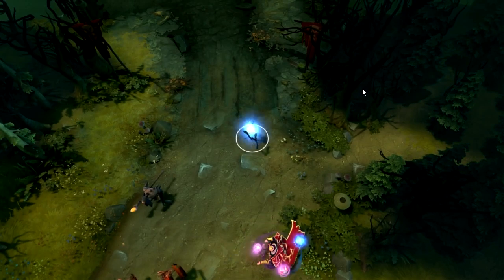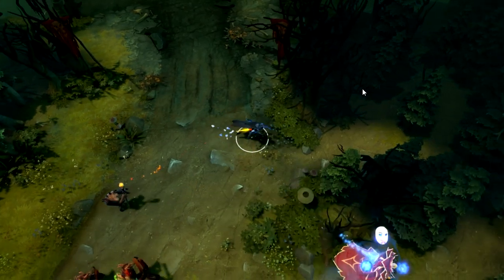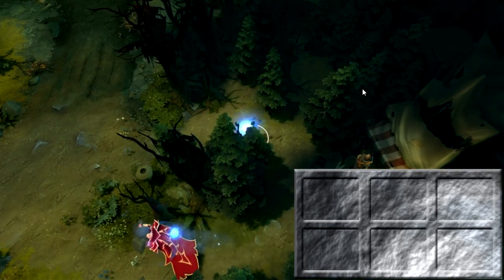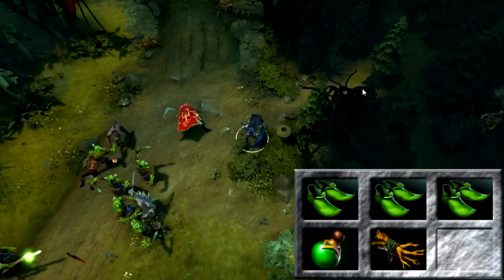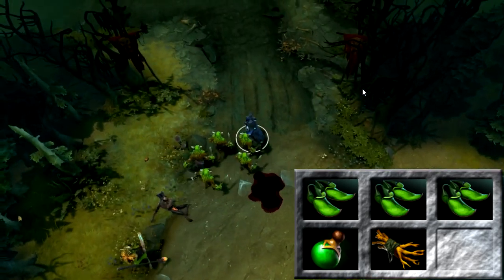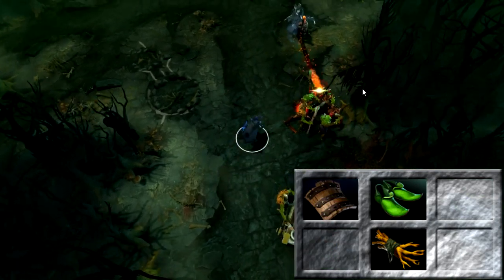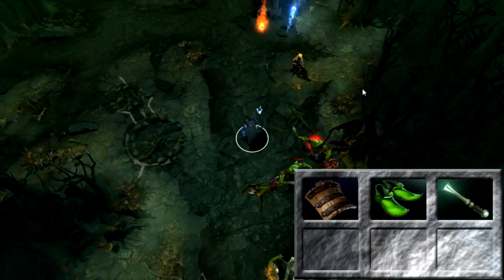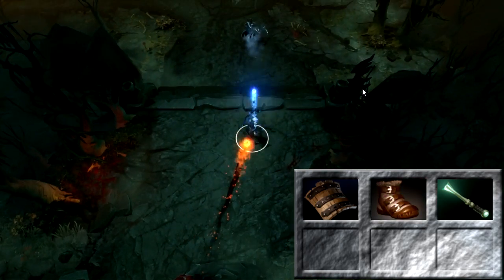Drow Ranger will normally be played in the mid lane, trying to farm as much as quickly as possible. Since she is a ranged hero, you shouldn't have too much trouble doing this. Starting off, take 3 Slippers of Agility and a Healing Salve to stay in lane as long as possible. Pick up an Iron Branch, then turn 2 Slippers into a Poor Man's Shield as soon as possible. Then grab a Magic Wand and pick up your Power Treads next, feeling free to sell your remaining Slippers when ready.